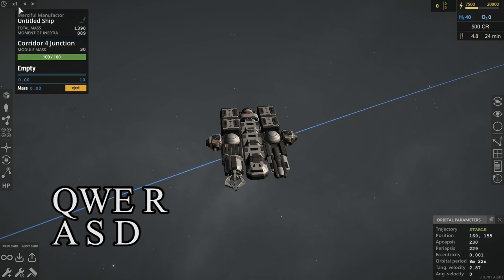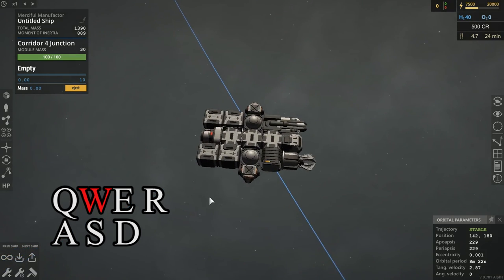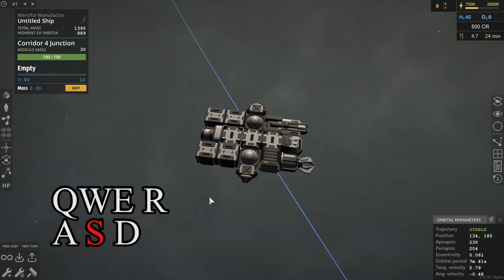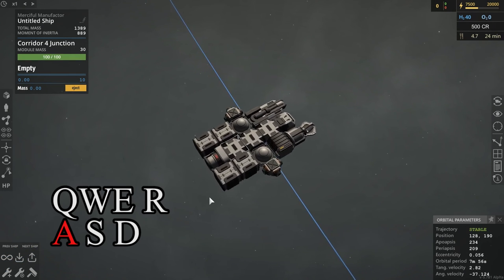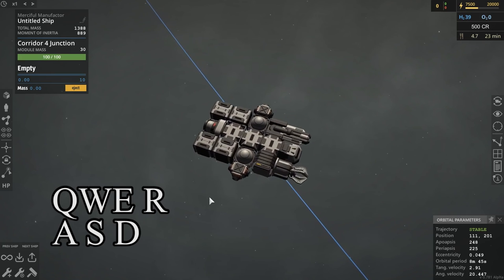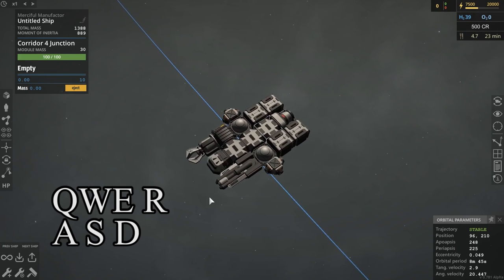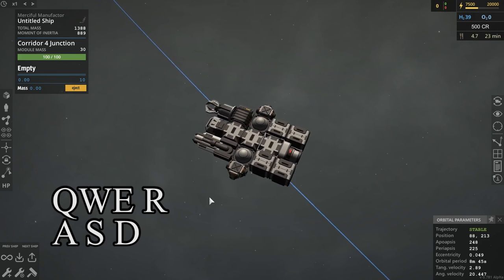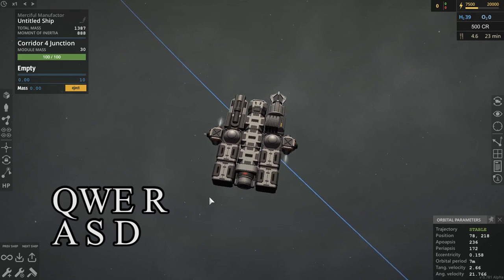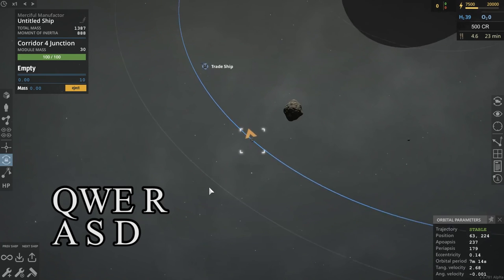I am, in fact, not incorrect about that — there are no ways to bring this about without clicking it yourself. We begin with the simple stuff: W thrusts forward, S thrusts backward, A rotates you to the left, D rotates you to the right. Q fires your port thrusters — port is your left side on your ship. E fires the starboard side. R will halt all of your rotation, which is very good for when you're trying to dock with something.